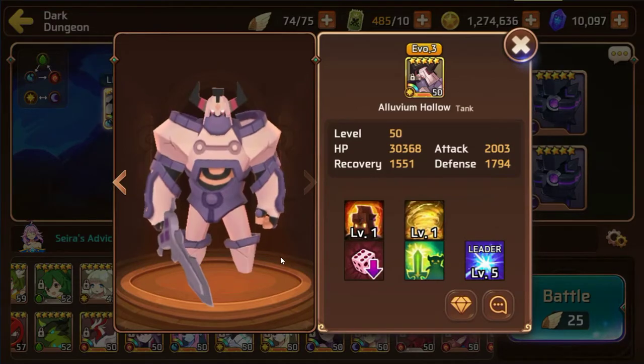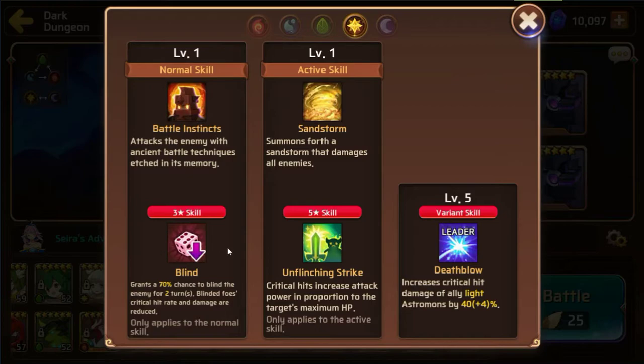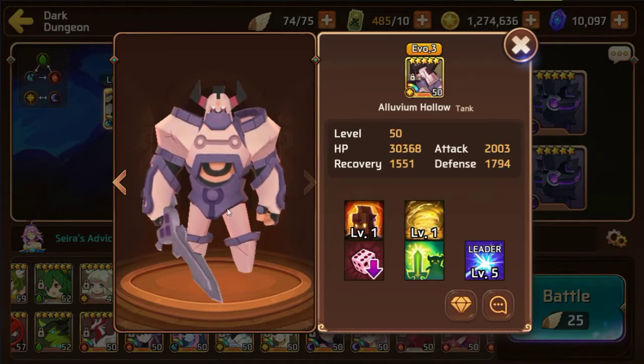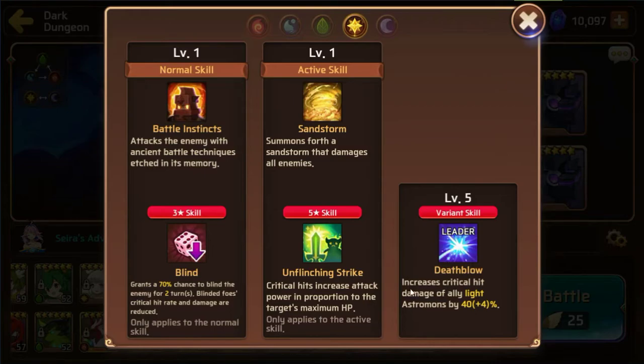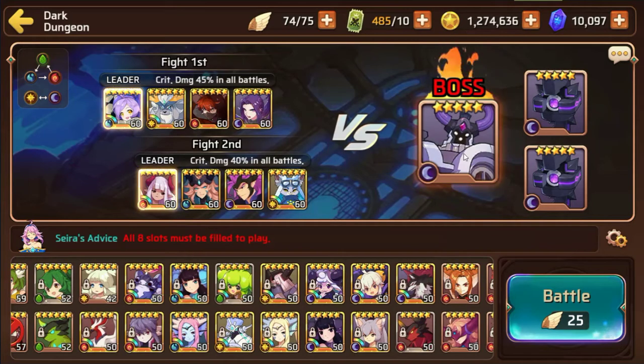Another good monster to bring here is the Light Hollow. He's pretty good for this event as a lead. He doesn't particularly have a great three-star skill, but if you put him on attack, attack, crit damage on a ruin set he does hit pretty hard. He has a pretty good leader skill — crit damage lead that increases critical damage of light astromons by 44%. You're going to have to bring light monsters, but in general you can do the Dark Colossus with almost anybody.